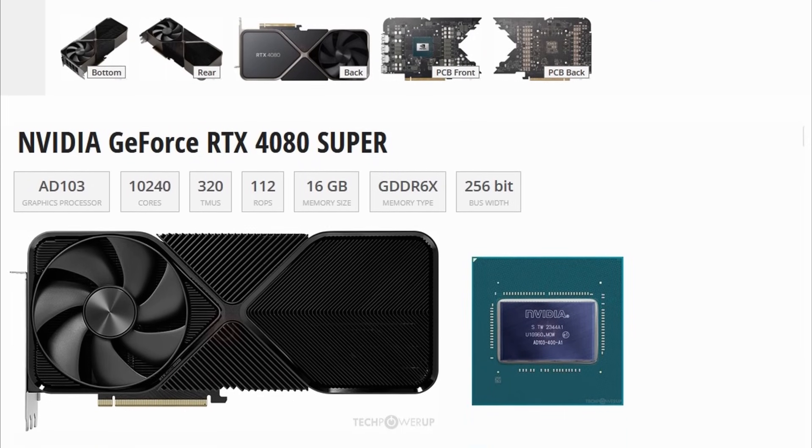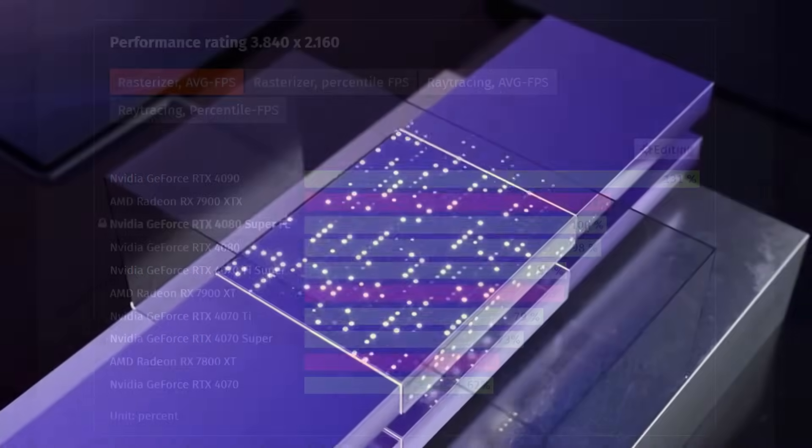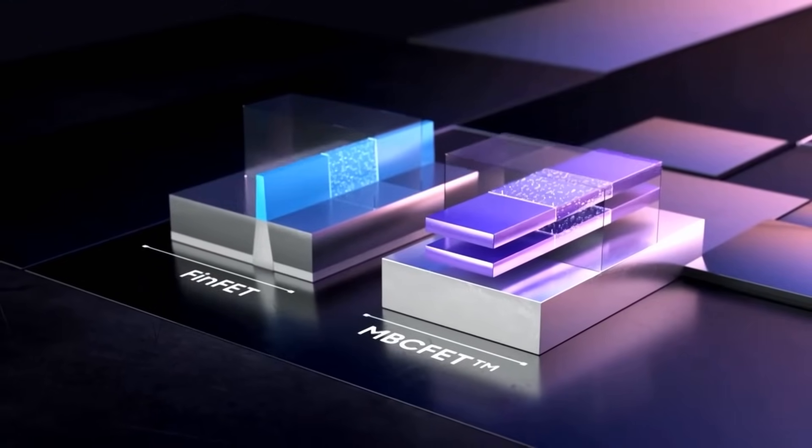Had Nvidia followed the same tradition when it came to hardware, where you were getting a cut-down 80102 die or something very large, then you would have gotten an 80-class GPU in the Ada Lovelace lineup offering 60%+ better performance. So this is where people are becoming disappointed — prices are going up as expected, but you're also not getting the same level of hardware you used to. In other words, it's basically shrinkflation.